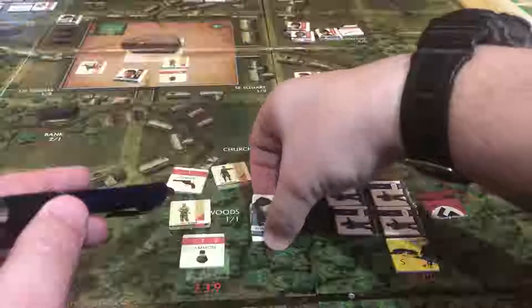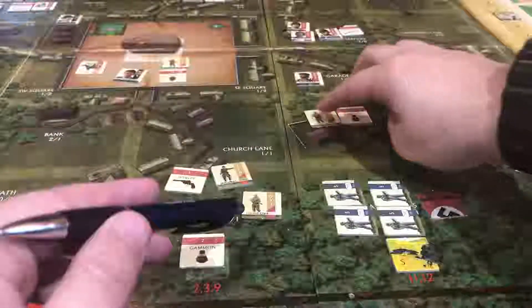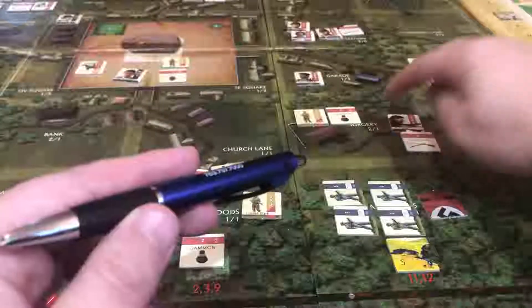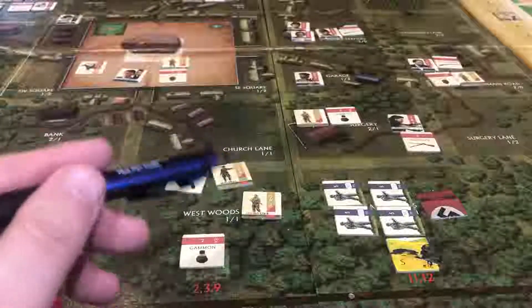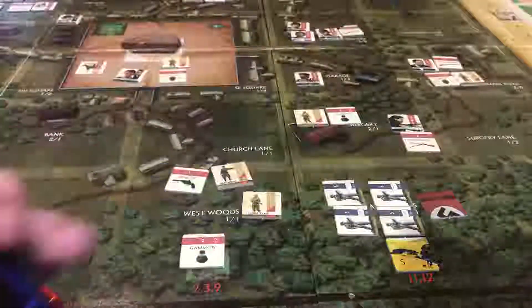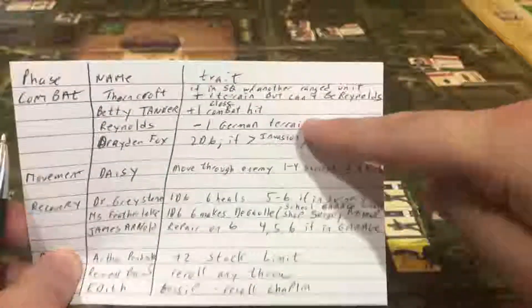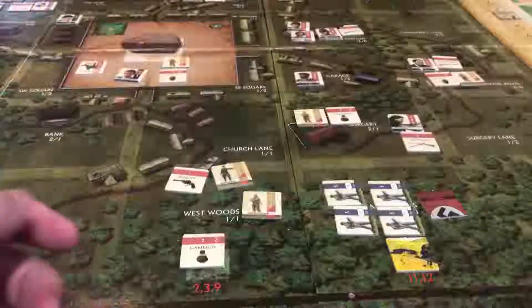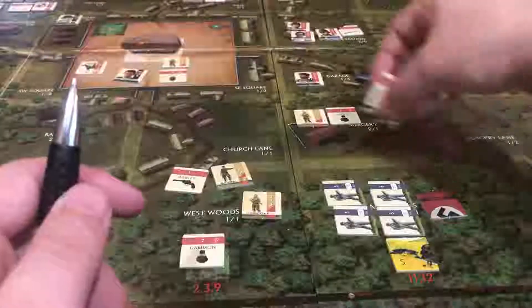I'm going to keep moving Reynolds and go here, so if the Germans attack the surgery, Reynolds will reduce the terrain to zero. But hold on — Thorncroft gives a plus one terrain bonus, but not if Reynolds is in the same space. For whatever reason those two don't like each other. So I'm putting Reynolds back here where he will shoot.